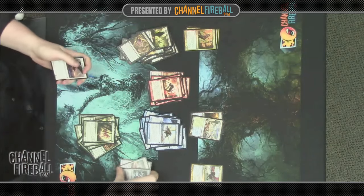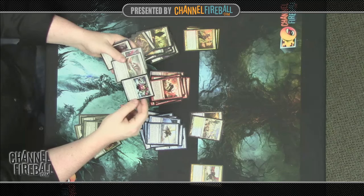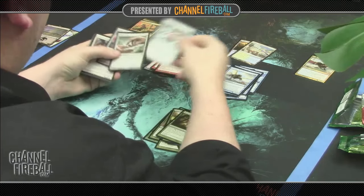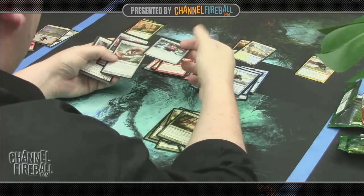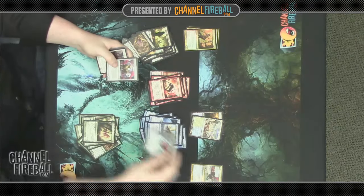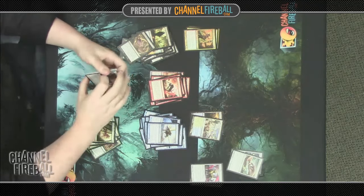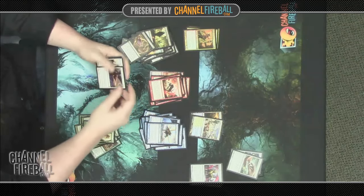Moving to artifacts: Gorgon's Head is a new card from Born of the Gods — an equipment that gives the equipped creature Deathtouch. Not great, because it doesn't boost the creature's stats at all. It's only useful when blocking someone bigger, so you never get card advantage out of it. Witch's Eye is also pretty bad. Bronze Sable is filler — we'll come back to it if we need a two-drop, but not excited to play it.